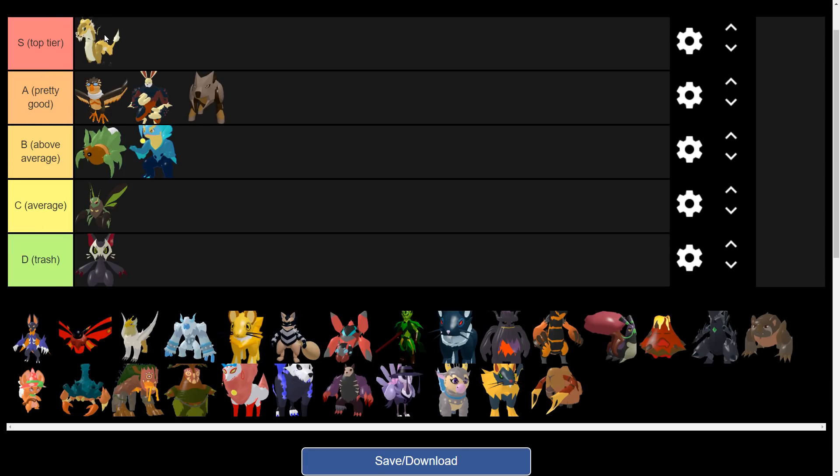Zulong — definitely top tier. If you don't run a Zulong, you're most likely gonna get clapped by a Zulong, because this thing does so well against every single Loomian here just because of its speed and damage output. Besides like Himber, obviously, and the ground-types — those are the main counters. But other than the ground-types, Zulong can pretty much tank or take on anything here.